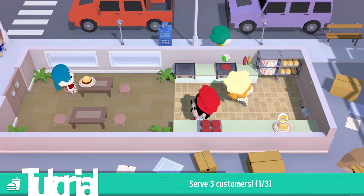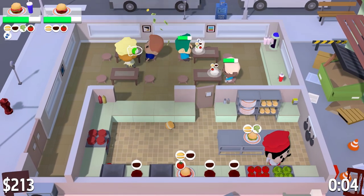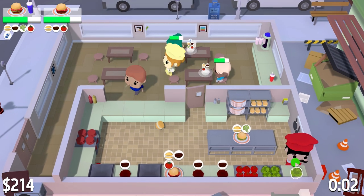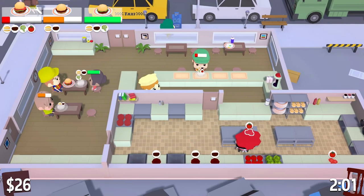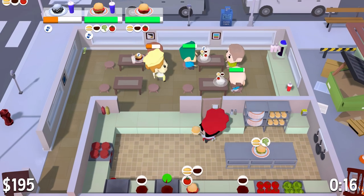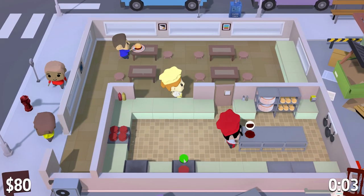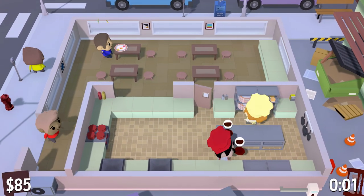It starts off simple with burgers and a tiny cafe, but before you know it you'll be making baked potatoes, frying chicken and serving up ice cream, all while the very real customers get progressively angrier. On the up side, there aren't any dishes to deal with, just the guilt of ignoring customer after customer as you desperately try and deliver the right flavour of milkshake.